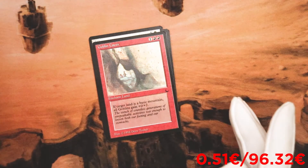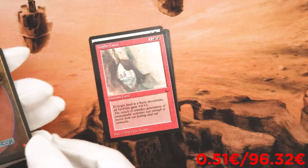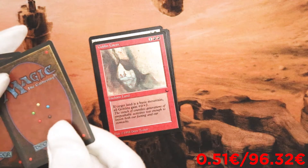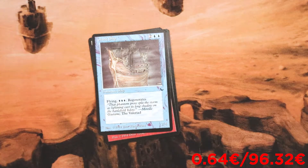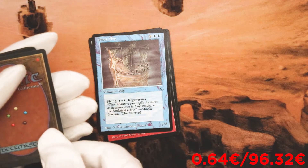Goblin Caves. Enchant land. If target land is a basic mountain, all goblins gain plus two, plus zero. Okay, not bad — good for the goblin tribal deck. Ghost Ship. Flying. And for three mana, regenerates.